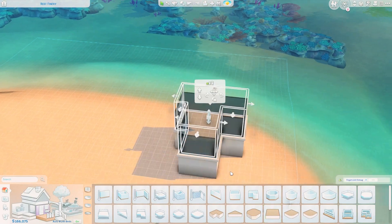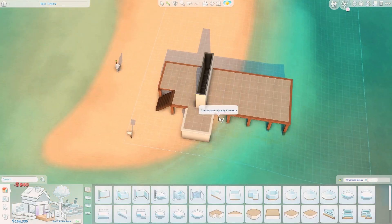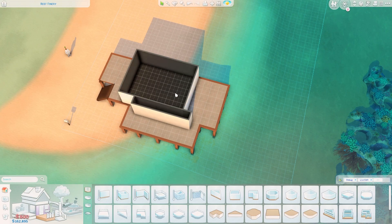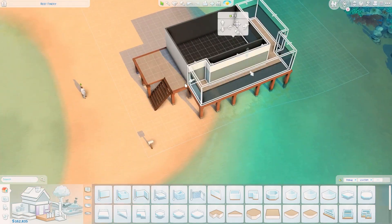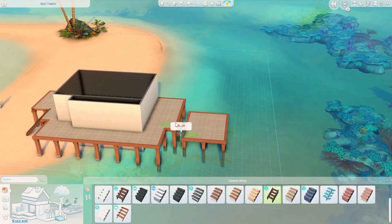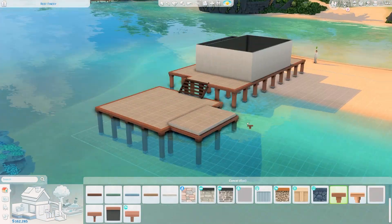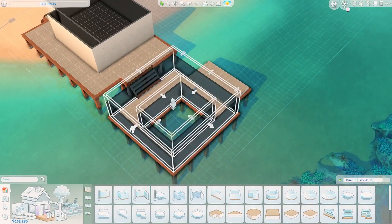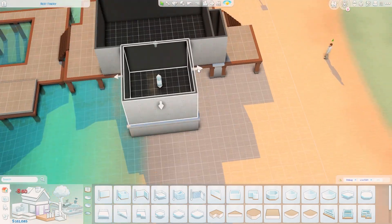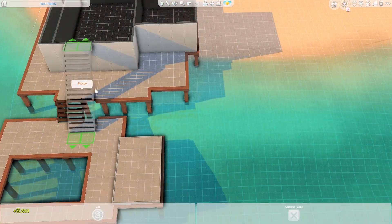Hello everyone, my name is Alfa, welcome to Plummy Sims and welcome to today's speed build. I hope you're doing well and having an amazing day. Today we are building in the world of Sulani, which came with the Island Living expansion pack. We're doing kind of a townhouse, but not really — I think I'm going to call this a Sulani twin house or twin villas.